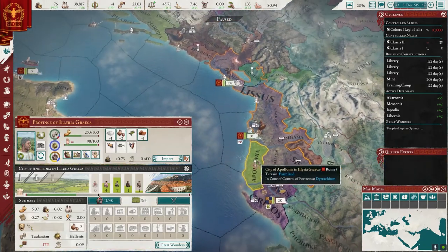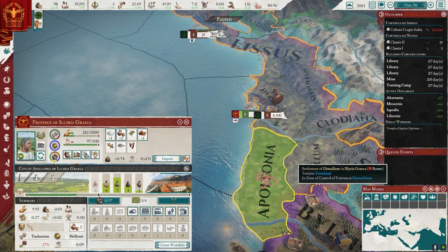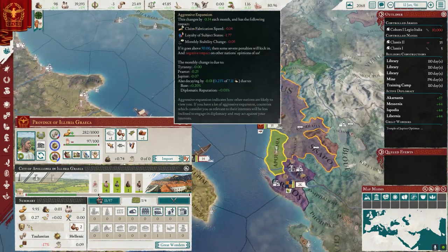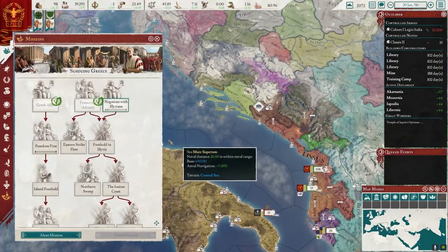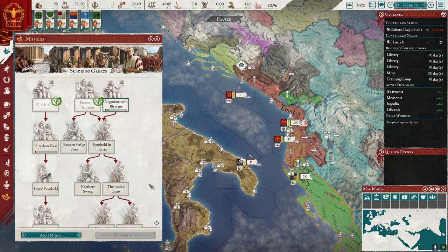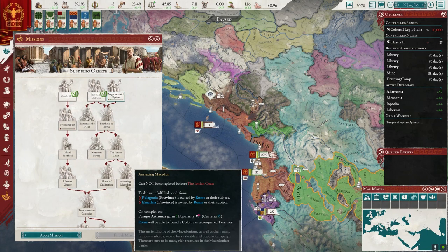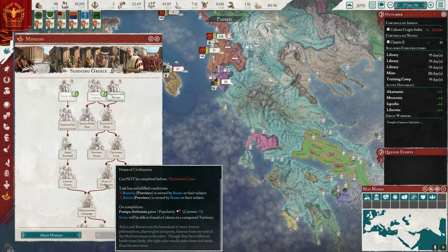This is now the capital — it needs like a port, it needs a whole bunch of things, which we are going to do. But in the meantime let's just march our guy down, let this tick down, and then we're going to start looking at what's next. So it's going to be foothold — I might have to take this first green province there. Ionian coast — oh, this whole coast here. Northern sweep — and up here. Wow, annexing Mastodon. I've got to take all this!